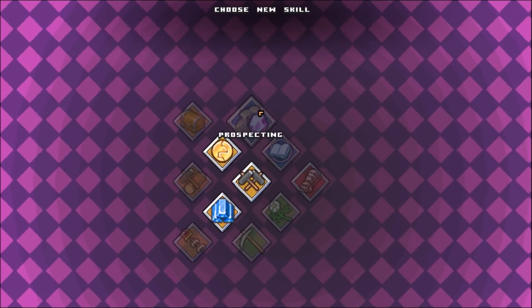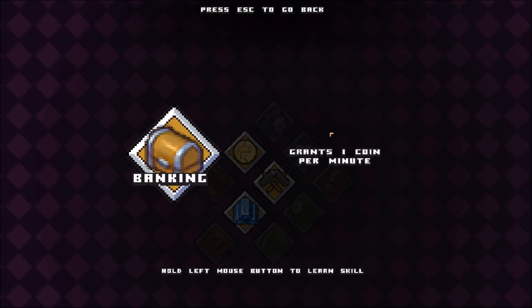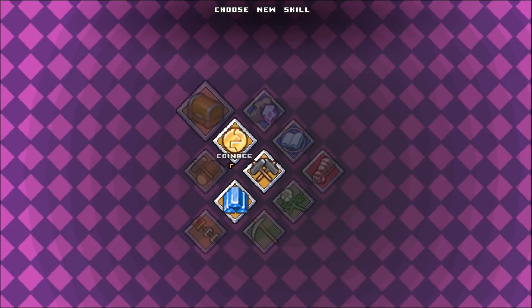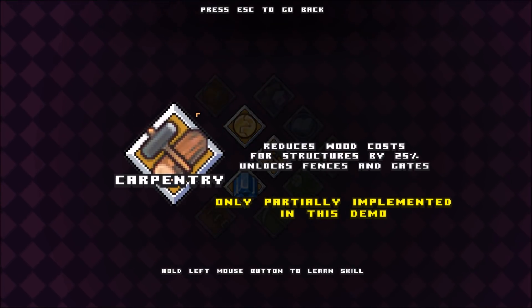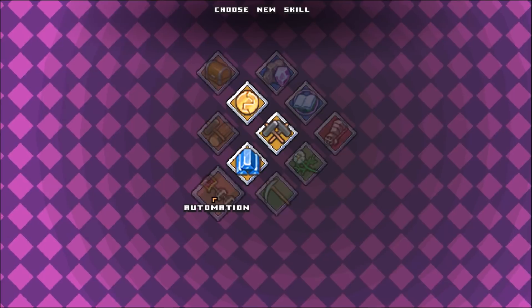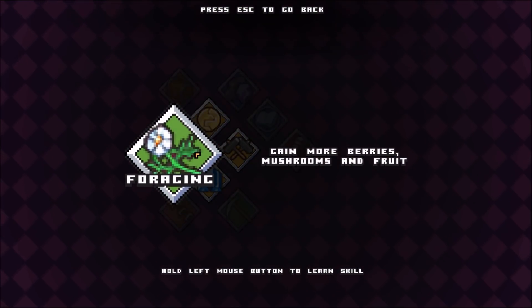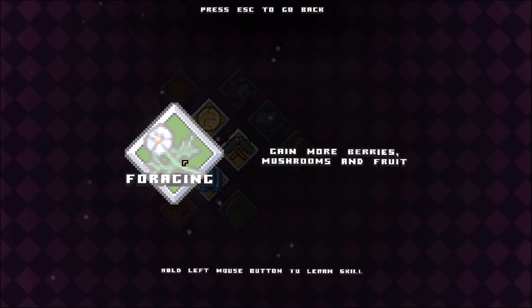What do we get with this one? Increase to find gems when mining — I don't know what that does. Earns one coin per minute — that doesn't seem like very much. Reduce wood costs. There's mining, automation, foraging. Okay, more berries and mushrooms and fruit — that's probably what we need to do, because we are a little bit on the starving side. Let's go ahead and grab that one.